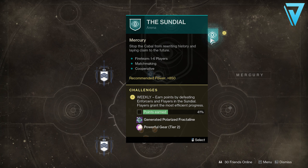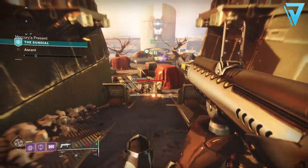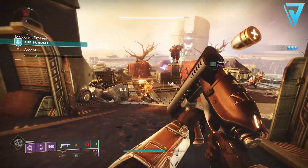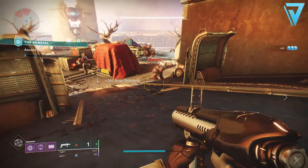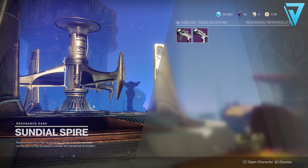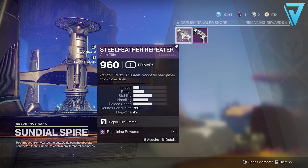You'll find the Sundial over on Mercury by the lighthouse itself. There's no secrets here — we simply just need to run through the activity in the normal way we would. There's no requirements to stay alive, although that does help you with a particular triumph this season if you're chasing those down. Once you complete the activity, you'll be met with the reward screen.